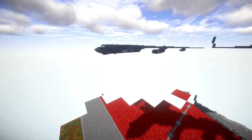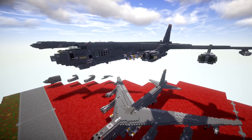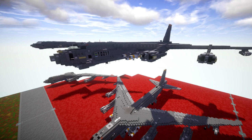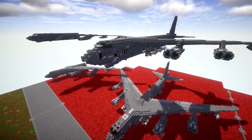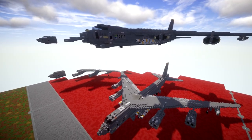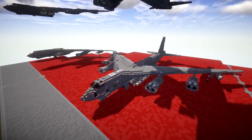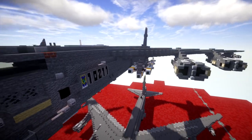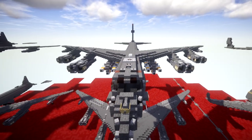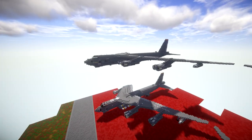Continuing down the line, we have a redesign for the long overdue B-52H Stratofortress. You may remember the very old tutorial on the channel for the B-52 which was only the in-flight version without the landed version. We finally redid it — there's a tutorial for it, the landed version is included, along with the addition of pylons and tons more bombs. Absolutely beautiful looking aircraft and a tutorial is available for it on the channel.